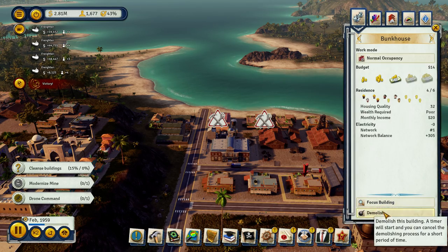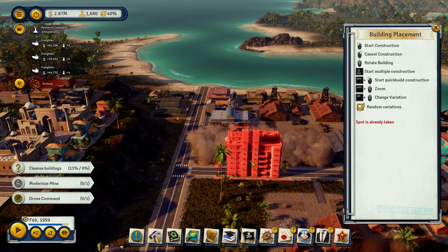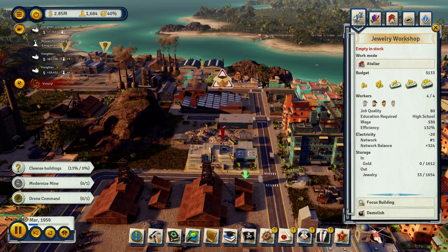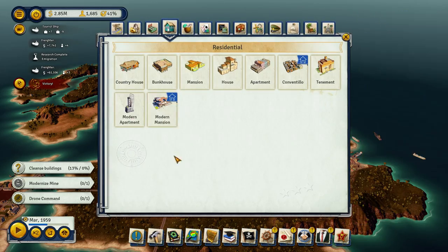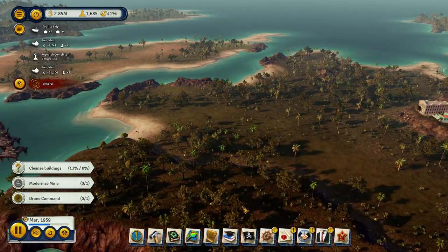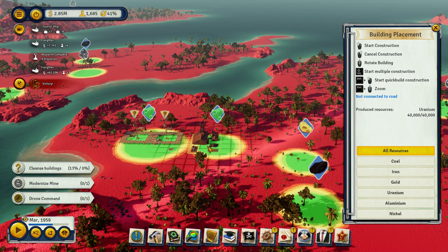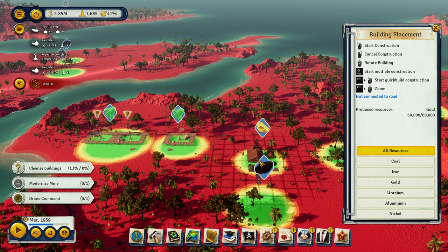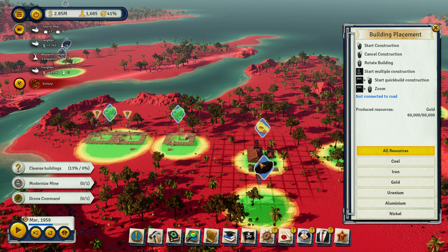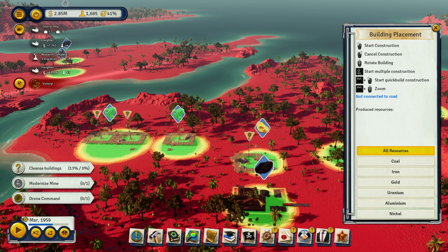Demolish. Demolish. Demolish. Let's build two tenements. You don't have enough gold. Which means — mine. Over here we are about ready to go mine. We're gonna do one, two, three. Let's go here and here.